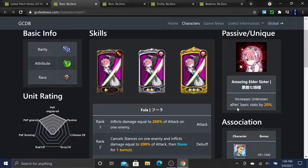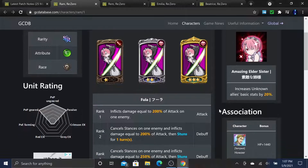She is the green ReZero twin maid sister RAM. What makes her very good is her passive: 'Elder Sister' increases unknown allies' basic stats by 20%. This makes the unknown meta team - including Festival Merlin, who gets a massive buff on this specific team - that much stronger. This is the team that top 100 players use on JP, with rank 1, 2, and 3 all using it.